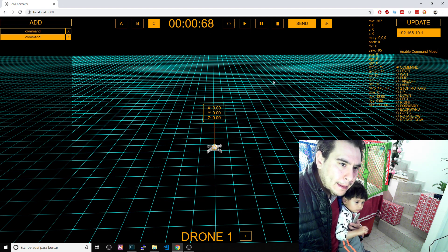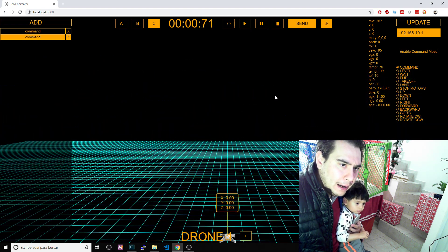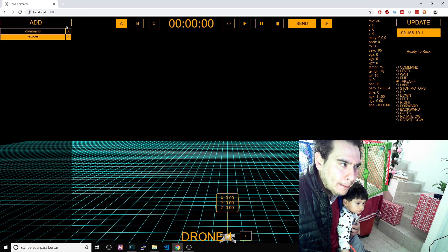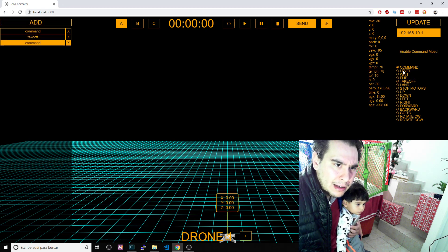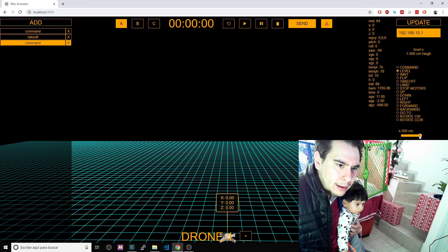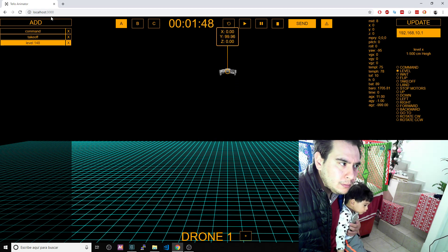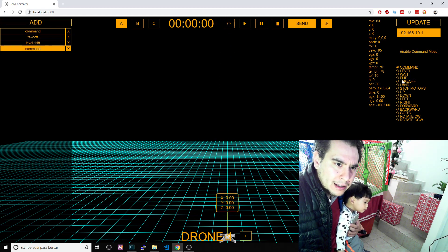I basically revamped and recreated the level feature, so now you can level the aircraft to the height that you want. Here I'm leveling it to 148 centimeters. I also added flips.